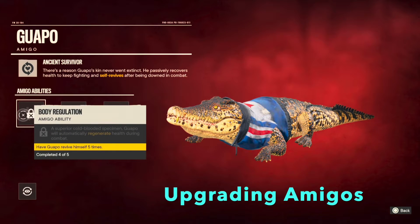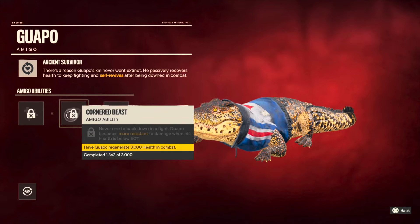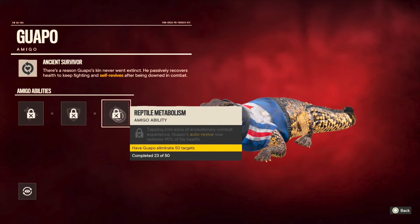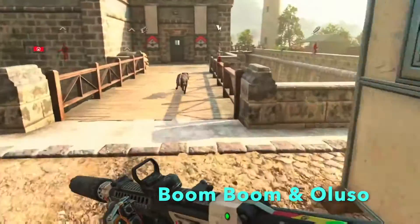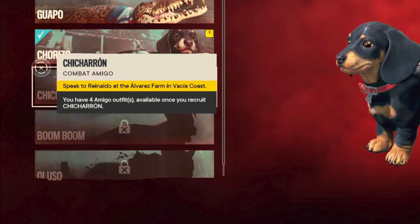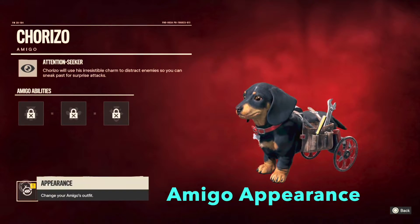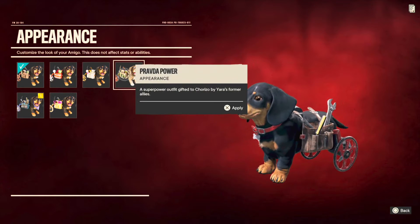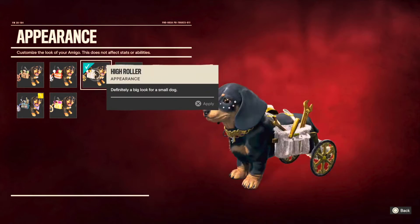You can upgrade your amigos by hovering over your amigo and pressing Triangle. Honestly I didn't use amigos too much once I got Boom Boom — I was really happy with him and Olusa too for stealth. You can also change amigo appearance using the same icon in the lower left corner, but only for Guapo and Chorizo as far as I know.